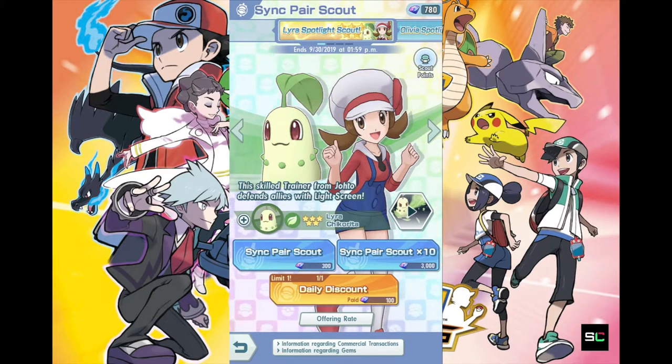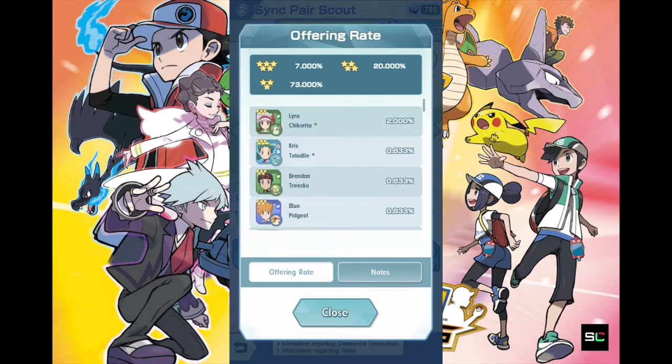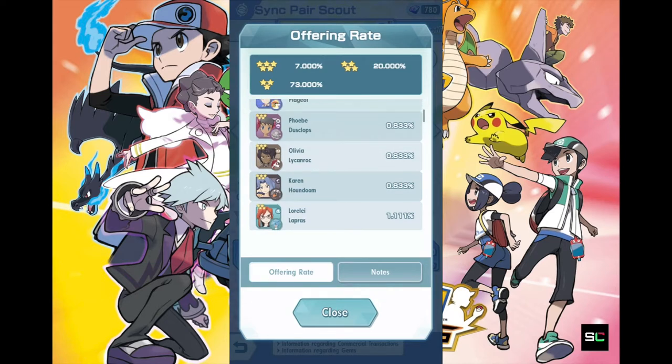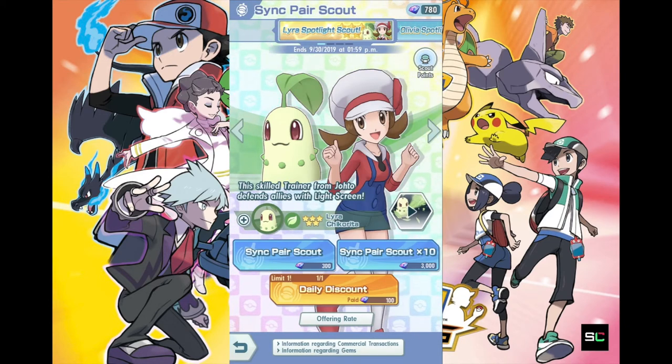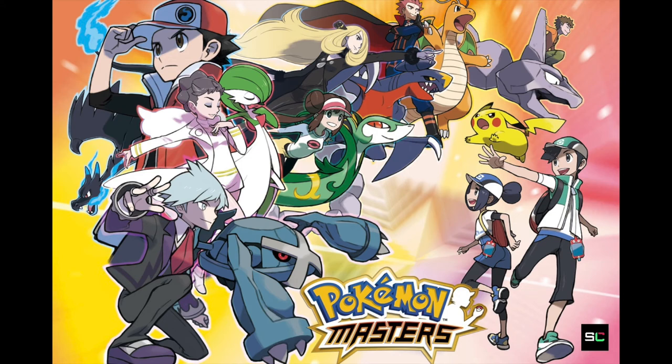Anyway guys, thank you for joining me on this scout video. Hopefully you guys have better luck than I did out of four pools. Maybe even your first pool will be better than mine. I wish you guys all the best — hopefully you get Lyra. Other trainers are acceptable too: Blue is pretty awesome, Olivia is awesome as well, and then there's Karin, which I just got. If you guys get Lyra, let me know in the comments below — she is one awesome support unit. Hopefully I will get her in the future. I will see you guys in the next Pokemon Masters scout video. Until then, bye!